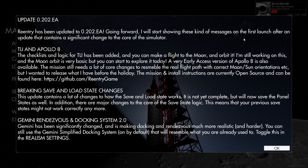Going forwards, he says he'll start with these kind of messages on the first launch after an update, which is good. The checklist and logic for the TLI has been added, so you can make a flight to the moon and orbit it. It's still a work in progress, and the moon orbit is very basic. A very early access version of Apollo 8 is also available. The mission still needs a lot of core changes to resemble the real flight path with correct moon-sun orientations. He's also changed the save and load state, and the Gemini rendezvous and docking system.